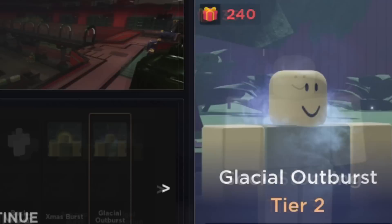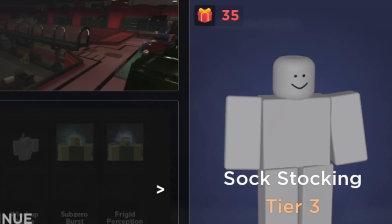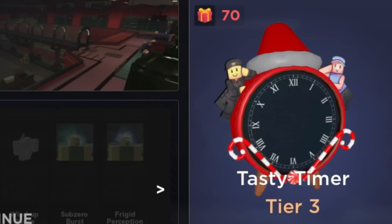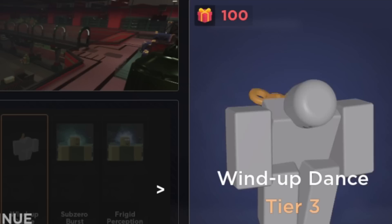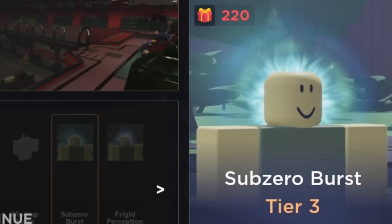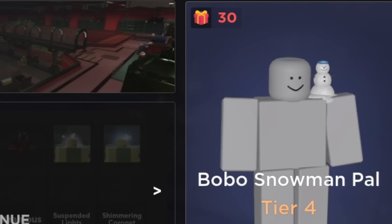For the next tier we got the sock stocking — probably something that goes on your back that we can't see right now. Candy confetti, eggnog, gingerbread guards, the snowman trap, tasty timer, the snow globe, and the wind up dance. This is actually an interesting one — oh my god, ain't no way he just did that. Two more unusuals inside of this tier: the sub-zero burst and the frigid perception.